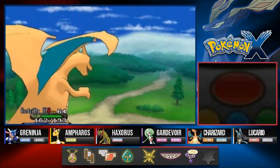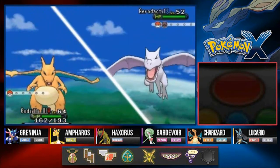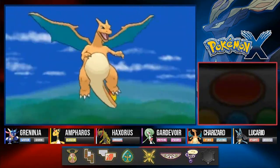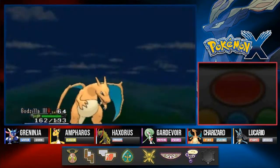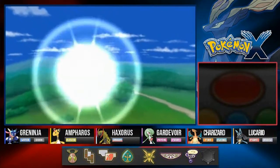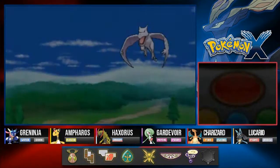She's coming out with an Aerodactyl and its Pressure ability. With a Flamethrower - not very effective since it is a Rock/Flying type Pokemon. Here's a Stone Edge and oh, okay - so we lost.